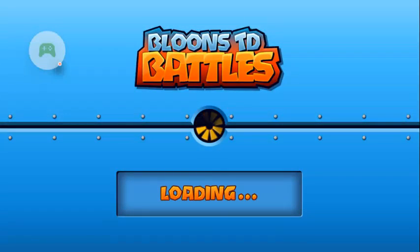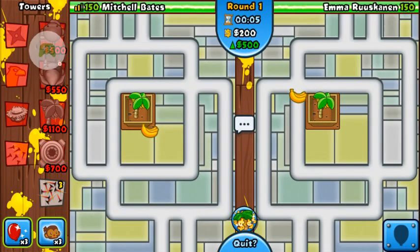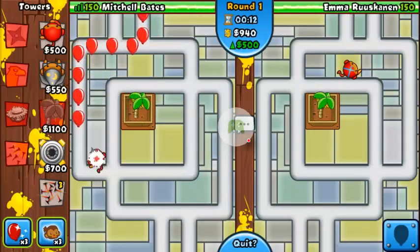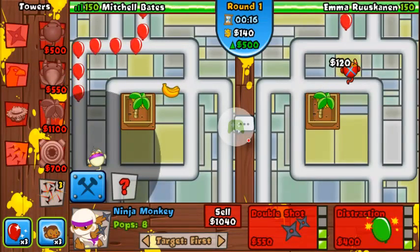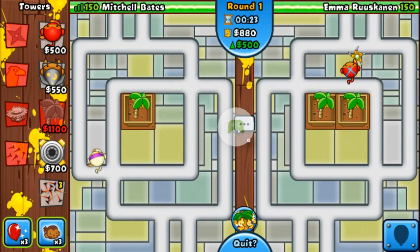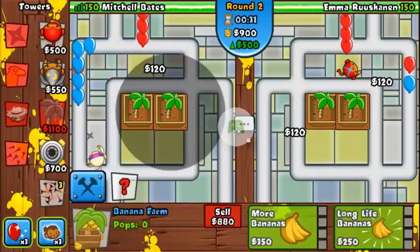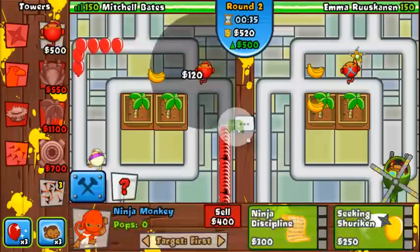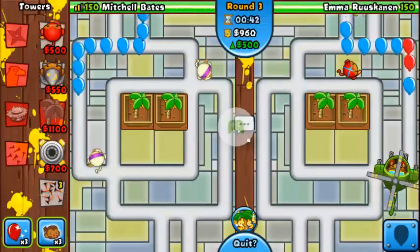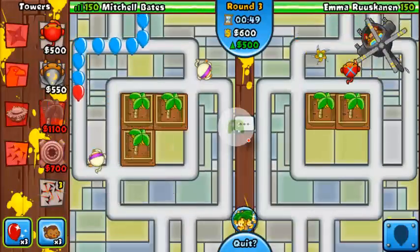That's fair. We're going to start off with a banana farm. It looks like we're going late game — move that to the center, get a ninja up. He's got a boomerang monkey; I wouldn't really choose a boomerang monkey. This guy has his own approach to what he wants to do — maybe because that one doesn't cost as much.